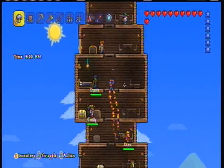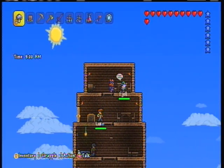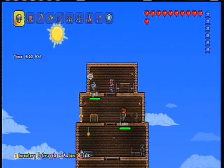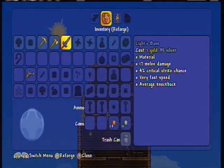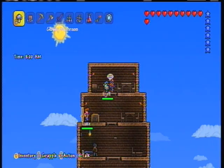I will be using the Rocket Boots right here to get up to the guy. His name is the Goblin Tinkerer, and to get the Rocket Boots you need to get him. You'll find him in a cave — he will be tied up — and all you need to do is walk up to him and interact. You can also Reforge items, so if you have anything with bad stats you can Reforge it and it will change.